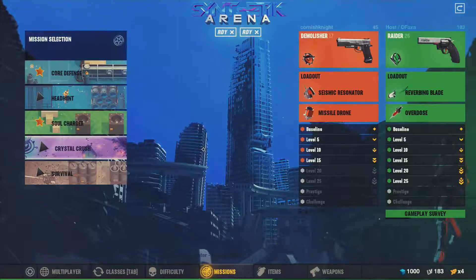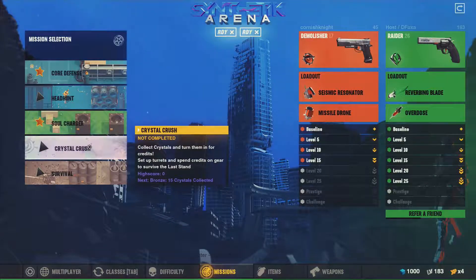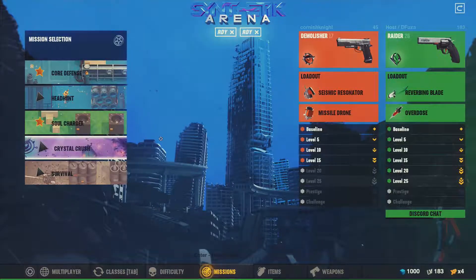So this one is called Crystal Crush and essentially the idea is that we're trying to collect crystals to turn into credits, and then we're saving up our credits and all that stuff to buy turrets and try to hold out during a last stand.